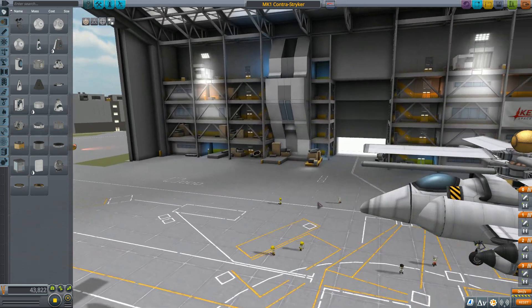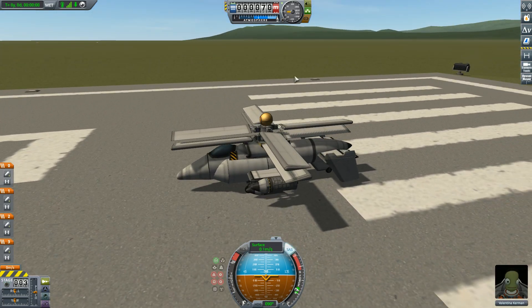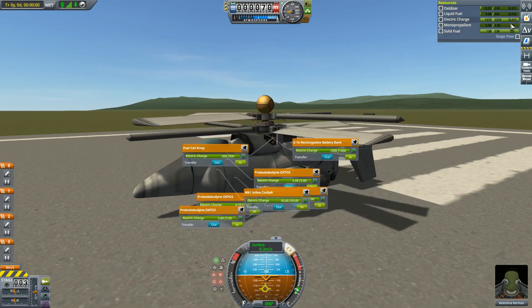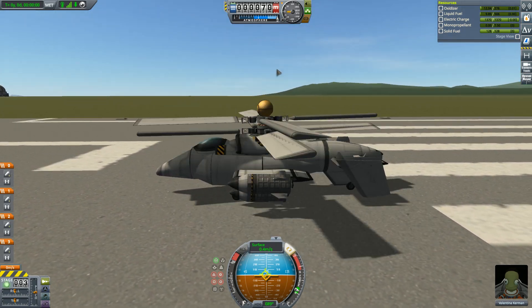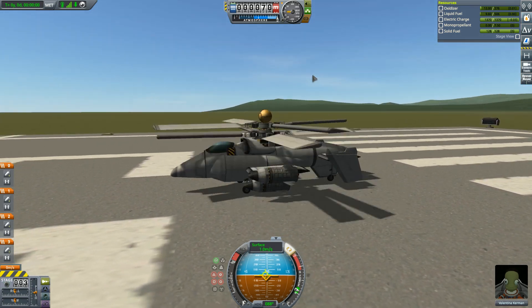Let's go ahead and see how this thing flies, and I'll explain how I gain control and some tips and tricks for testing and flying your own helicopters in this new DLC. Once I'm on the launch pad, first thing I'm going to do is press T to engage SAS, then press 1 to engage my rotors and my fuel cell. You'll see that I am now draining liquid fuel and oxidizer to power my rotors. As my rotors gain torque, my aircraft is going to naturally start to lift off. I can apply some collective with I, which will allow it to climb, and you'll see the aircraft immediately begins to climb.